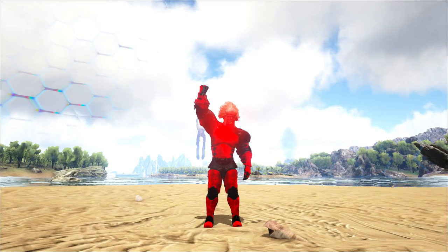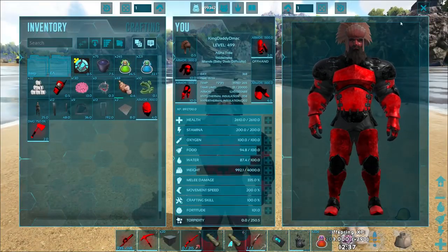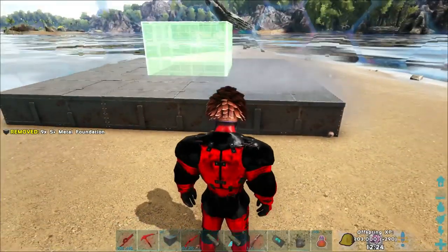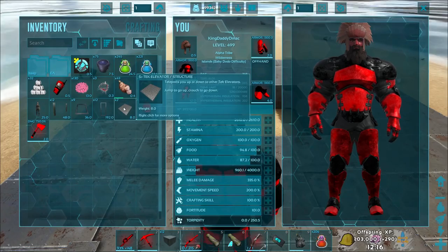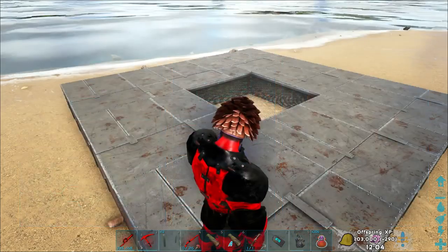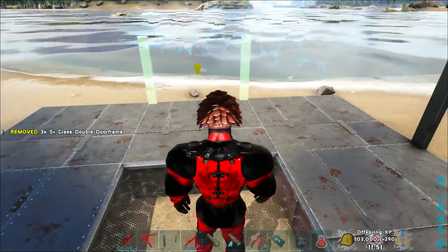Doing awesome! The Reaper still has about 12 more minutes, but I wanna show you my favorite construction for a Reaper pen - I always do it this way! So usually what I do is I start off with a 3x3 little area. And then this middle spot right here I'm gonna pull out. If you're far enough in the game that you can get the S Plus Tech Elevator, I always like to use that - I think it's really cool for getting in and out of the pen! I'm taking double doors - you can use any type of doors that you want.